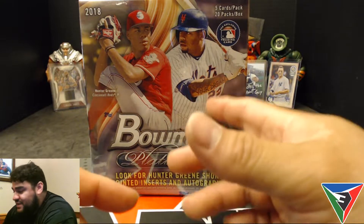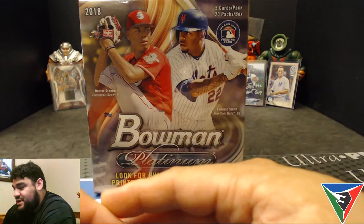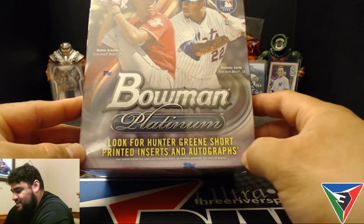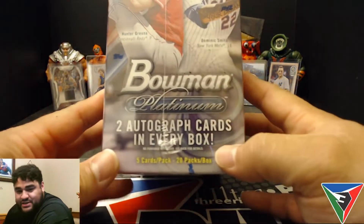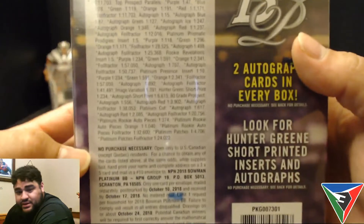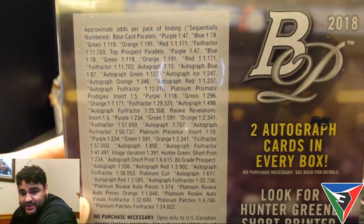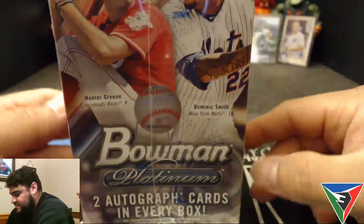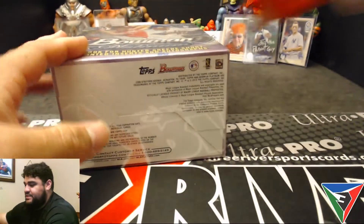The year before — '17 and '16 — these mega boxes were like $70 at Walmart, and now they've already raised the prices to $80. With these, you look for a hundred green short print inserts and autographs. It's five cards per pack, 20 packs per box, and these mega boxes are guaranteed two autos per box.